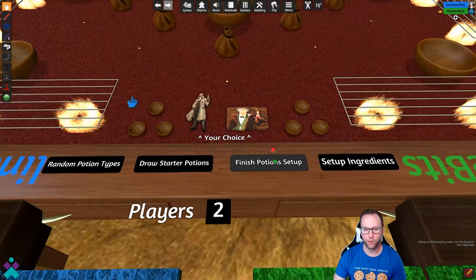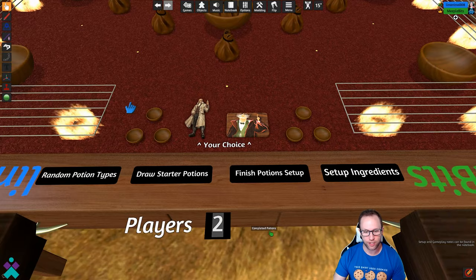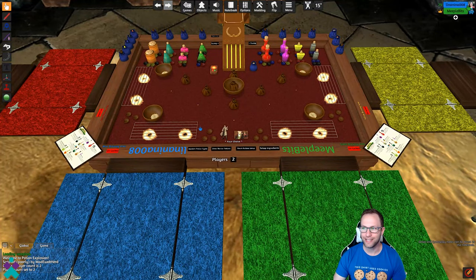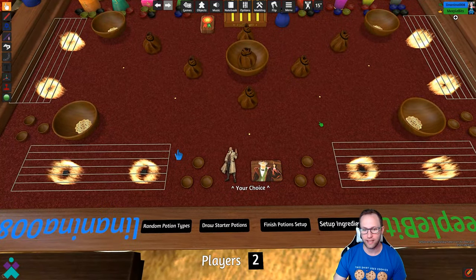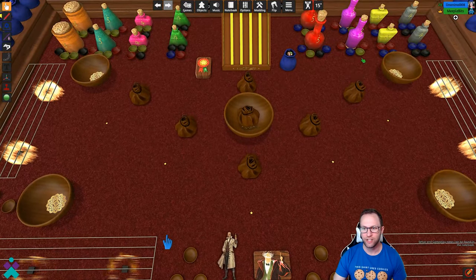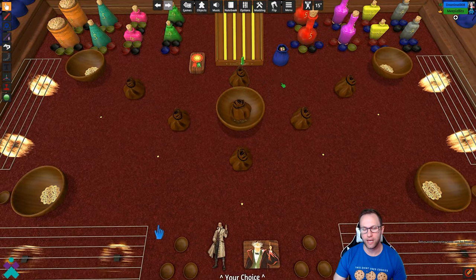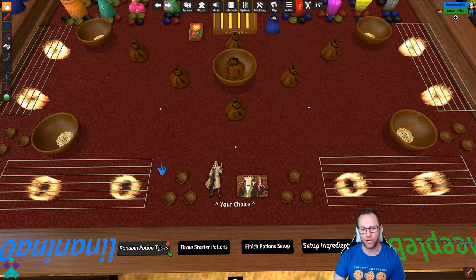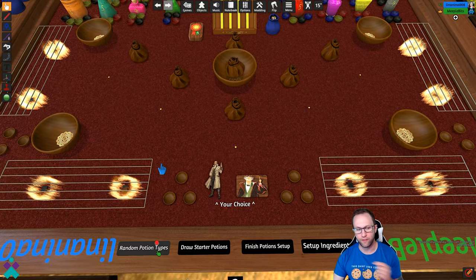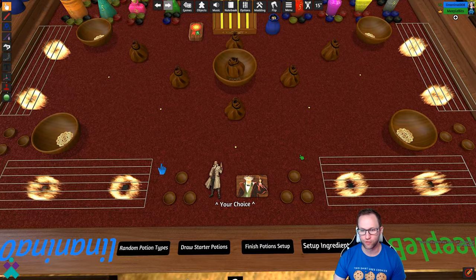So if you're here and you wanted to take that next step on learning to play, down here you're going to go ahead and dictate the number of players that are going to be seated at the table. Then you want to make sure that all players are seated. Once ready, you can either select the potions and put them into the shuffle bag per the number of players for starter potions, or if you wanted to just do a full script setup, the random potion types option will also draw out the starter potions for you.